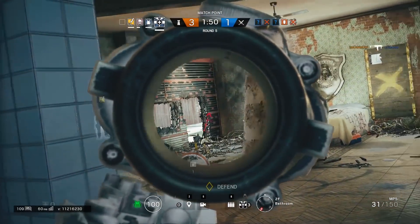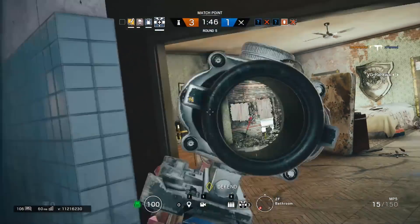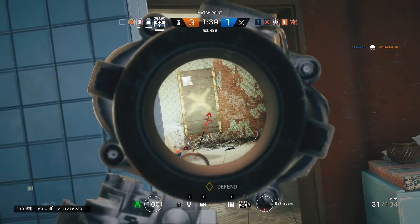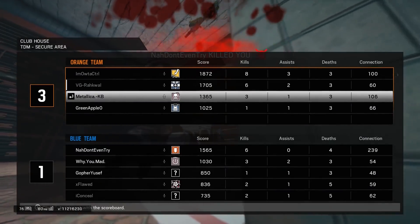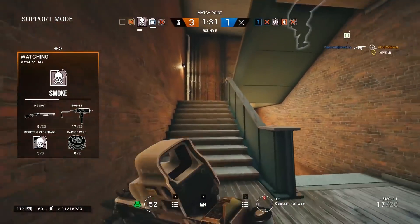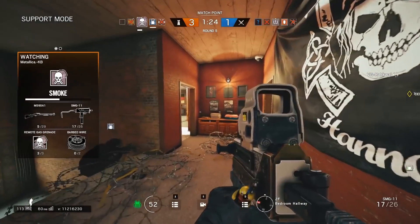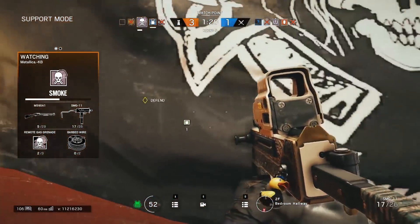For those who don't know what peeker's advantage is, it's essentially when an enemy peeks you and they see you before you can see them. This is primarily due to ping but also has other factors like how the game is coded. So if you're holding an angle on an open window or wall and the enemy decides to peek you, they'll have probably between half a second to a second, depending on ping, to react and shoot you before you can even shoot them. So as an anchor, if you're going to hold an angle, hold one where you won't get easily sniped, or constantly peek back and forth — don't just sit still watching an open wall or window.